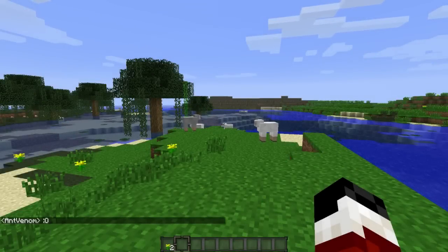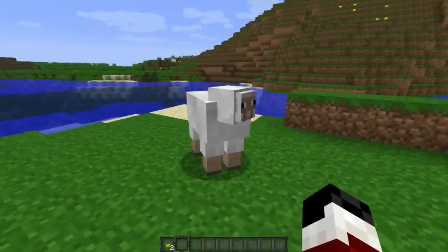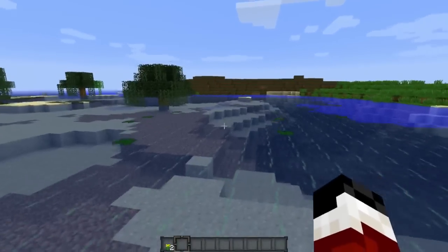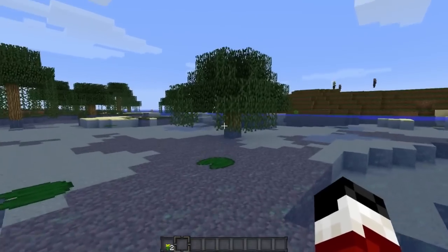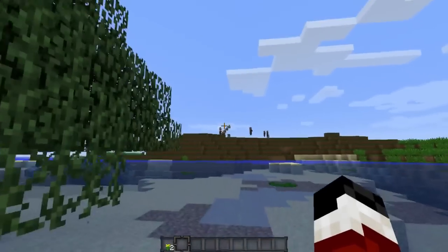Hey guys, Antrim here and welcome back to another Minecraft video. Today I'm going to be showing you one of the most messed up mob villages I have ever seen spawn in Minecraft — at least since 1.8 came out. The reason I'm starting from such a distance is because with this glitch, it's best to be as far away from the village as possible before you spawn it. You don't want to spawn inside the area where all of this happens.